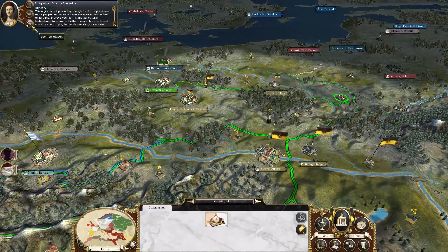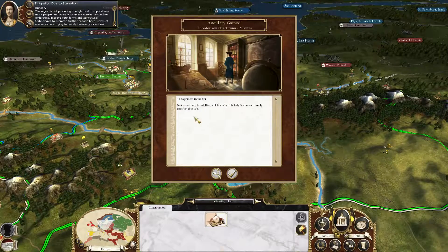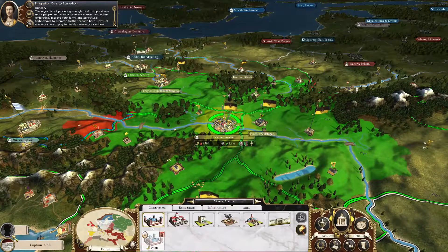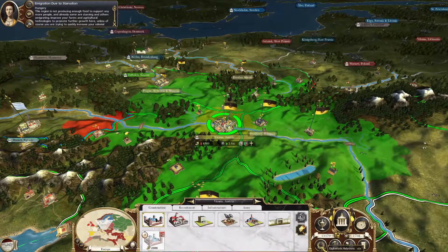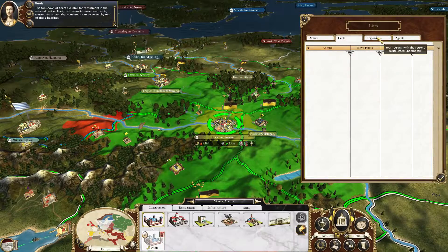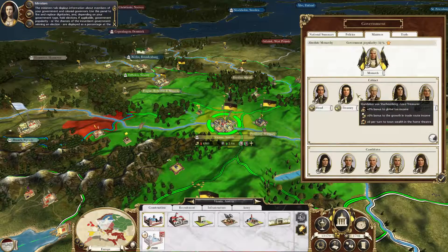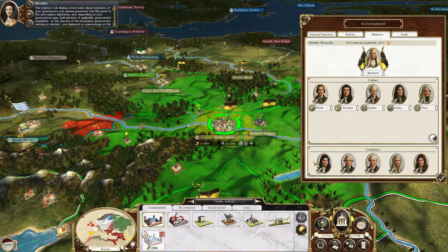Emigration due to starvation — where? The ability likes... Blah blah blah. I don't like that they don't focus on the unit. Who is this? Got a mistress — Teodafum. I guess that's one of the council members or something. I know there is something like that. Government, politics, ministers — yeah. Maybe someone over here. That was the one. You can swap up these ministers if you want to.